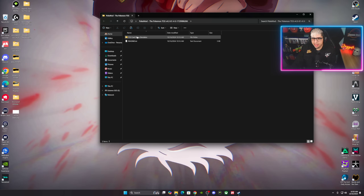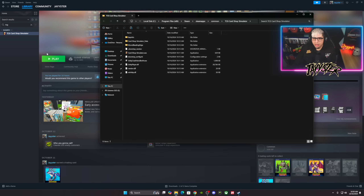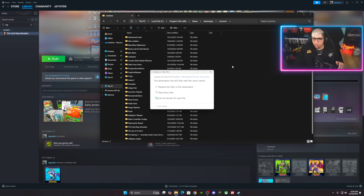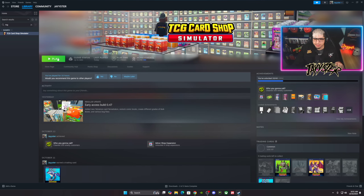For the final step, open the Pokemon folder and copy the 'TCG Card Shop Simulator' folder inside it. Now go to Steam, Browse Local Files. At the top you'll see the path: Program Files > Steam > SteamApps — make sure you go to Common. Once you're in the Common folder, right-click and paste the folder right in. If it asks you to replace files, go ahead and replace them. Once it's in there, you can close up and launch the game — it should be working.